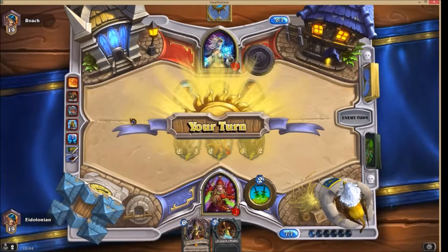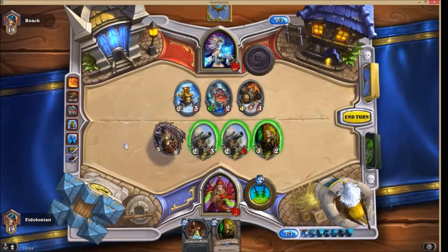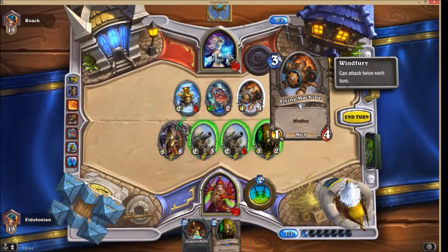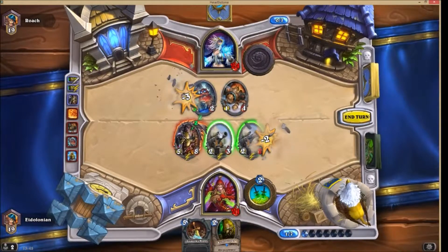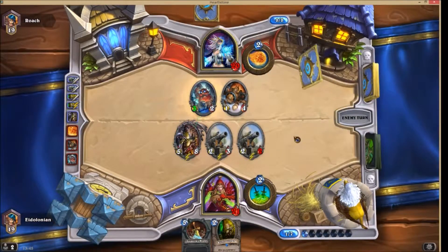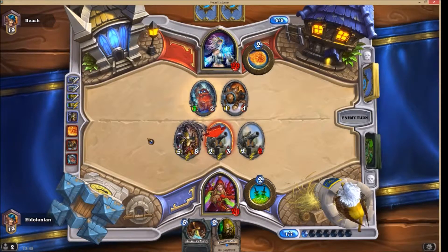Right, Gallywix. Which one do we want to get rid of? That one is Wind Fury. That one is plus two attack when you have a mech active. Let's kill the mech. Lovely. Let's have some of his mage spells, shall we? Gallywix, just in case you don't know — whenever your opponent casts a spell, you gain a copy of it and give them a coin. The coin gives them an extra mana, just so you know.